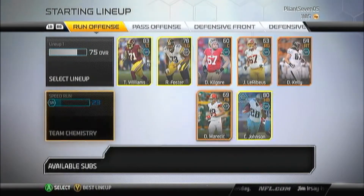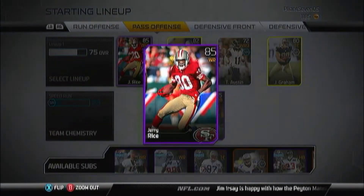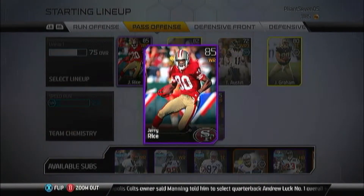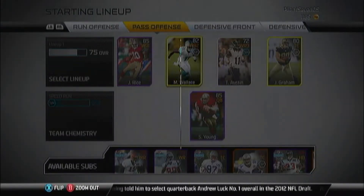We went out and got some guys. We redeemed some GameStop codes — as you see, we got the GameStop 85 overall wide receiver Jerry Rice, GameStop edition as you see on the back of the card. Height is 6 foot 2, speed is 94, agility is 96, awareness is 73, route runner is 78, catch is 88, catch in traffic is 86, spectacular catch is 84, release is 81. Definitely a big upgrade to the receivers over Hakeem Mix.